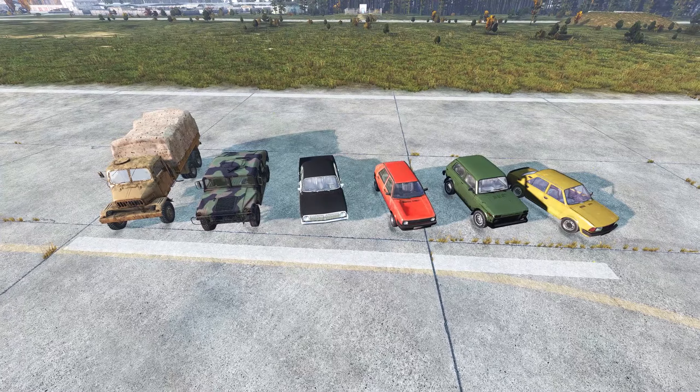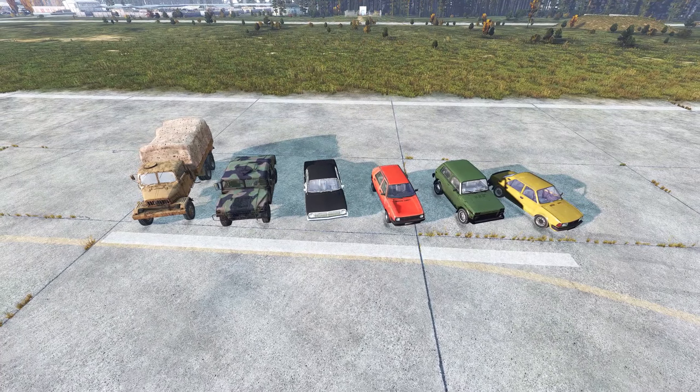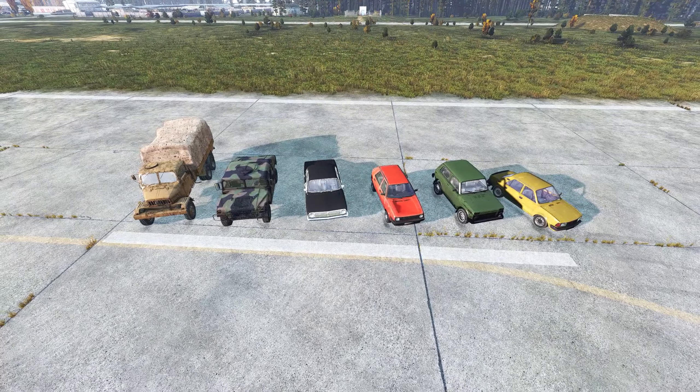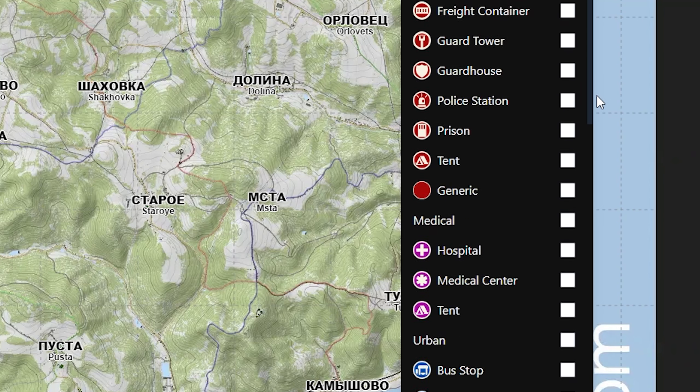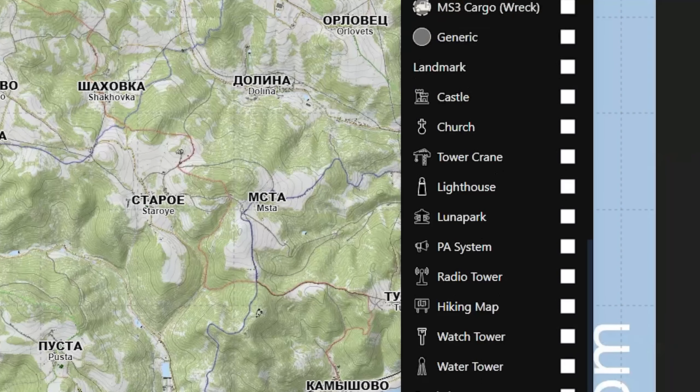Vehicle spawns are all over the map, with more spawn points being in larger towns and cities. The fastest way to find a working vehicle is to use an app called iSurvive and change the filters to vehicles. Now you can see all the potential vehicle spawn points on any map that you are currently playing on.